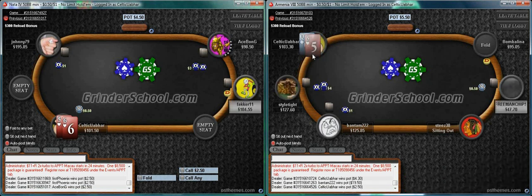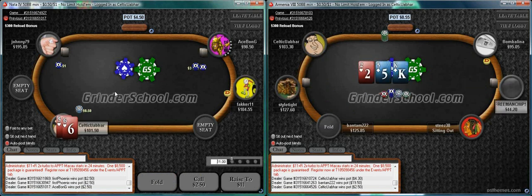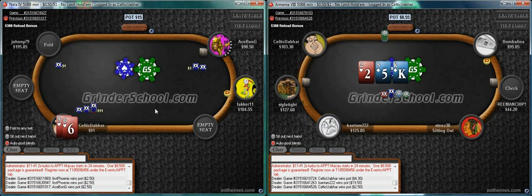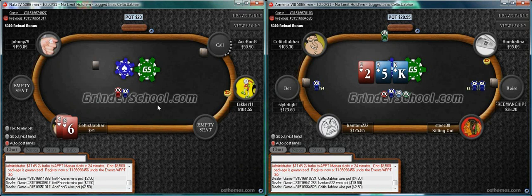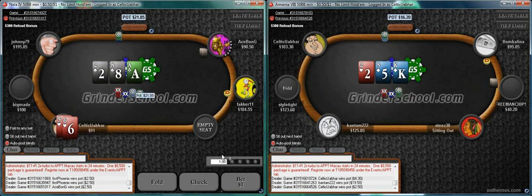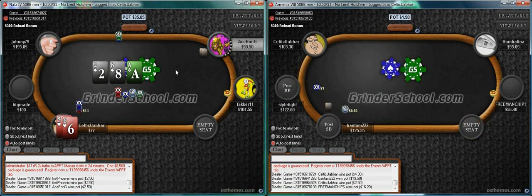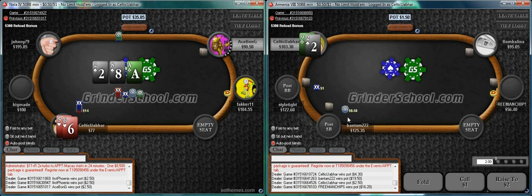Going to fold queen-five off. It's a spot we can 3-bet here. The pot button would be nice - I think pot is about ten and a half here. This is a standard continuation bet spot - simple as that. I'd expect him to fold a lot here.